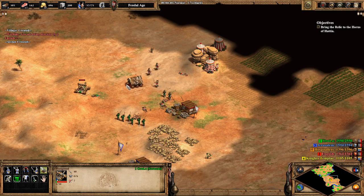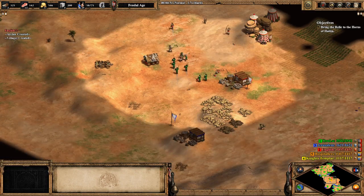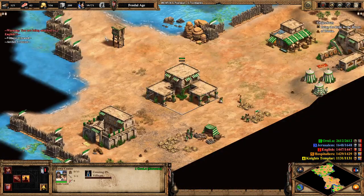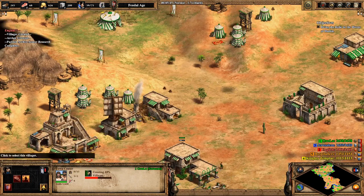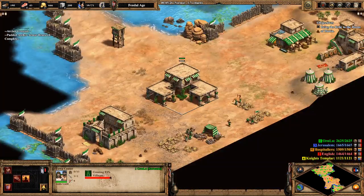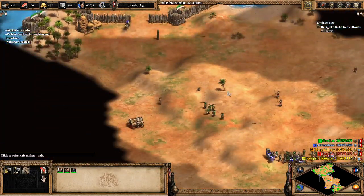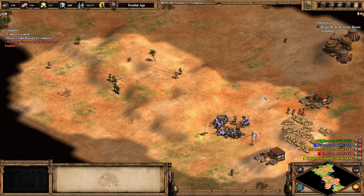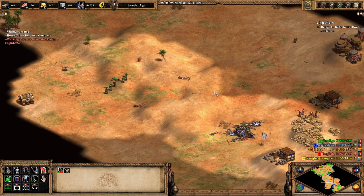I would prefer not to lose the Mangonel, but alas, we rarely get what we want in life. Oh my god, they were chasing one Villager. Regardless, if you aren't an idiot like me and keep the Mangonel alive, you can use it to kill the British — or Jerusalem, I guess, but the British are closer. And now we're just losing everything. But we have to face these Cavaliers eventually. Don't worry, these are the only Cavaliers they get.